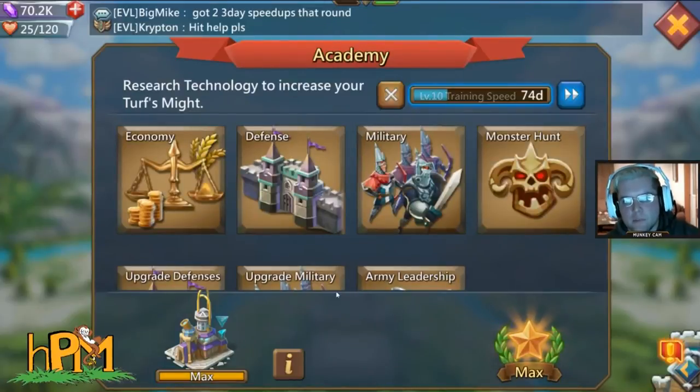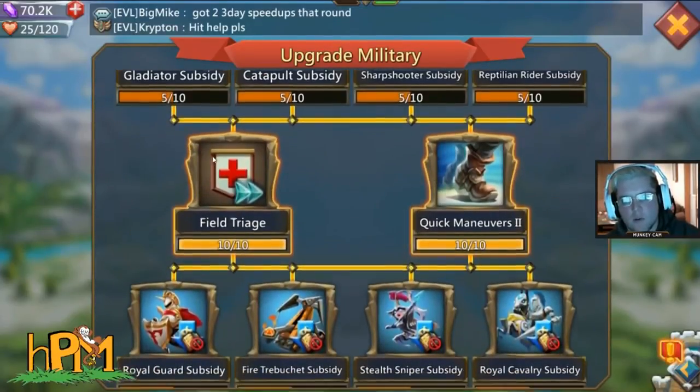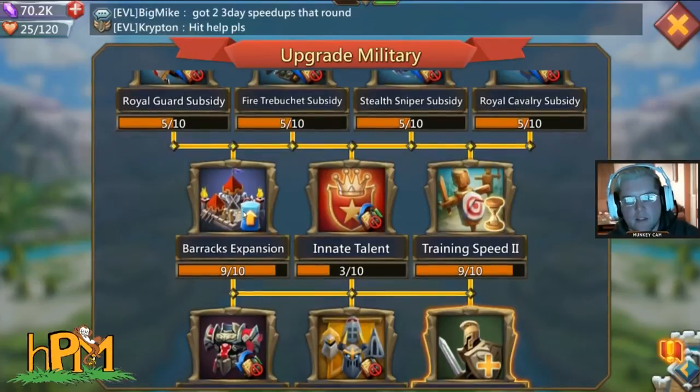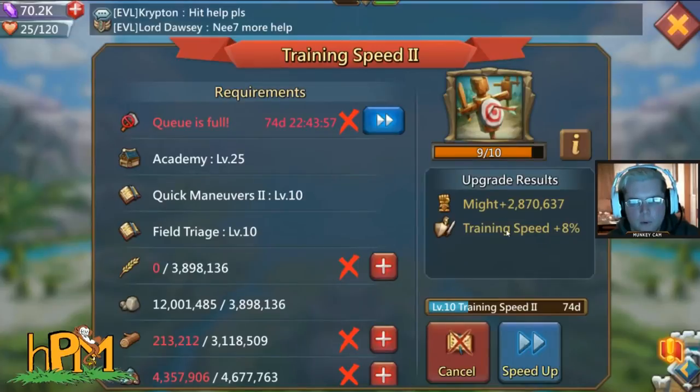There are other researches that knock it out in one shot, but going to level 9 and then to level 10 also finishes it off. You can see 2.8 million might, so I will more than meet my requirement for that watcher badge.